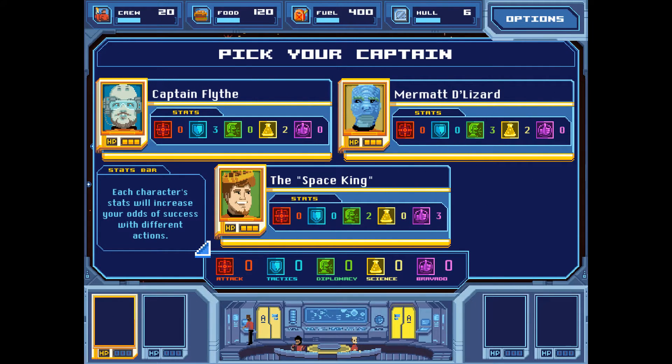Alright, so first we have to pick a captain. We need to pick the entire bridge crew and each one has stats. The captain will have five, the next one four, then three, then two. I don't think it goes down to one. We can choose between Captain Flight with three tactics and two science, or Mermit the Lizard with three diplomacy and two science, or the Space King with two diplomacy and three bravado.